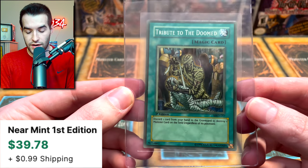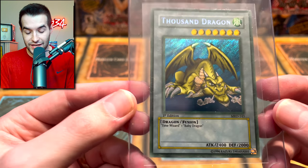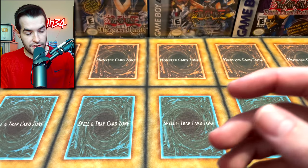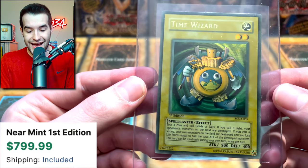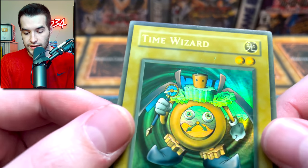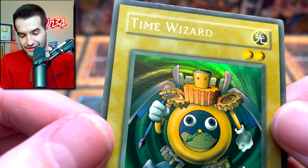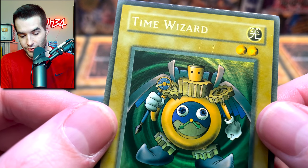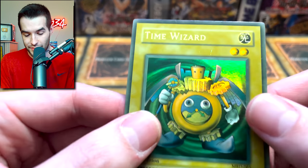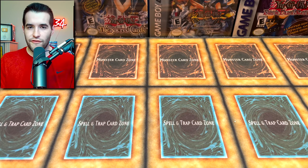We got Tribute to the Doomed — creepy artwork, the super you probably don't want to pull but still a cool card. Then we have Thousand Dragon, the other secret rare — beautiful secret rare. This and Gate Guardian are ones I don't have a PSA 10 of, which is unfortunate. Then Time Wizard — wow, that card is centered too. This guy looks pretty clean but wait — it has something going on right there. It looks like water. Is that printed into the card? That is wild. Unfortunately that is on the front of the card, so maybe not gradable anymore. What a bummer — it's minty besides that.